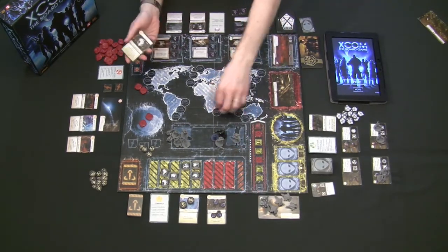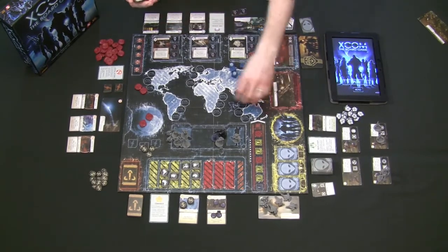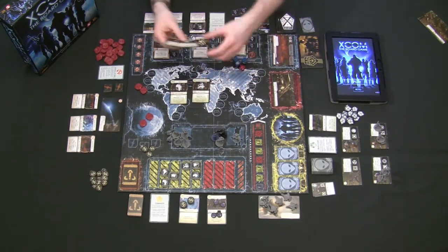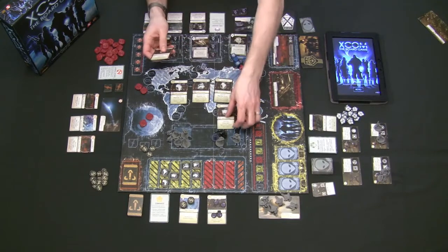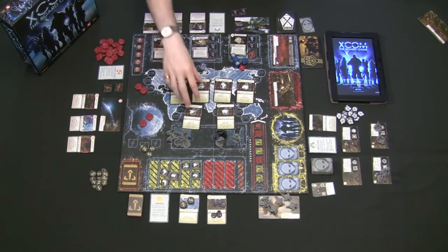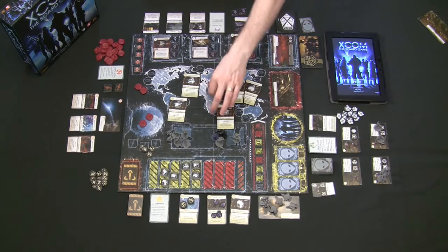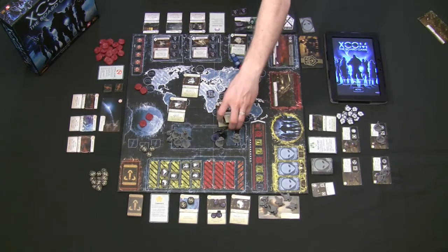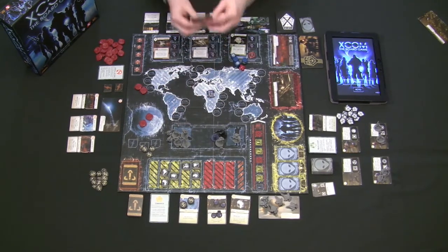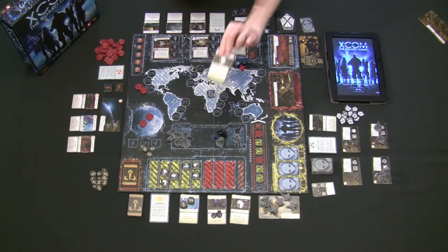The commander is the only role with a randomized start every game. The app tells you to put the XCOM base in one of six continents, and whichever continent is chosen determines which special card the commander gets. There are six continent cards — if you start in Africa, you take the Africa special card and place the XCOM base there. As long as Africa's terror level doesn't leave yellow, you'll have access to that ability. The other five continent cards are removed from the game.